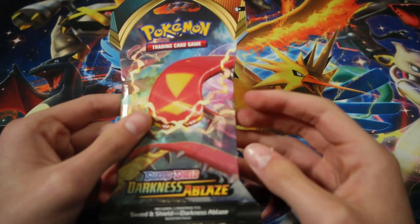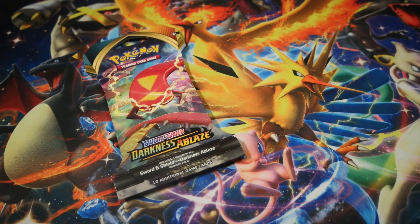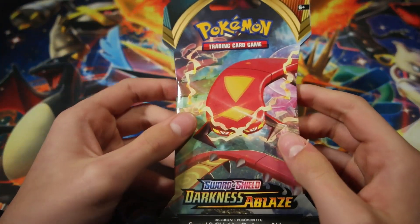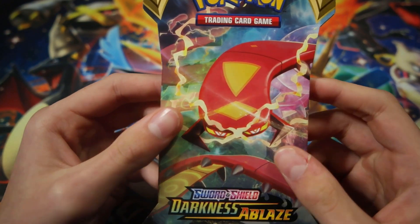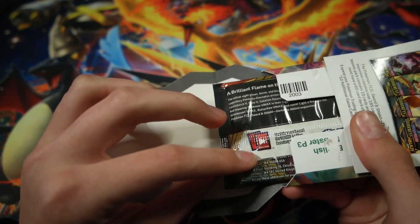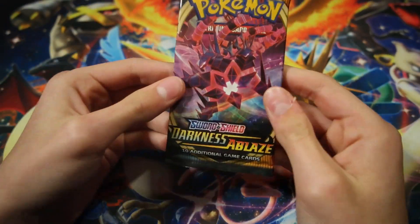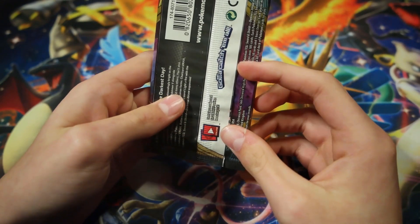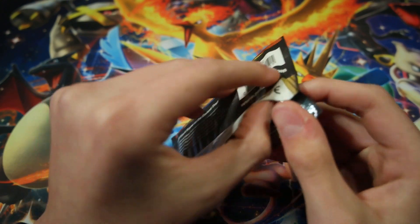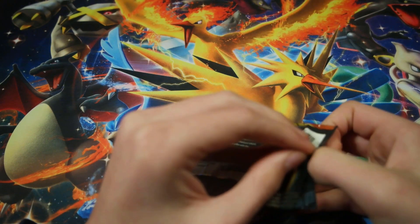Last pack, oh my goodness. I don't want to get shut out, especially with Houndoom being our only good card. I do not want Houndoom to be our only good card. Eternatus pack — please give us luck. I'm okay with anything but a Houndoom. I'll take a Holo. Just no Houndoom, no regular rare. If we get another Houndoom I'll take it over a regular rare. So let's see what we got.